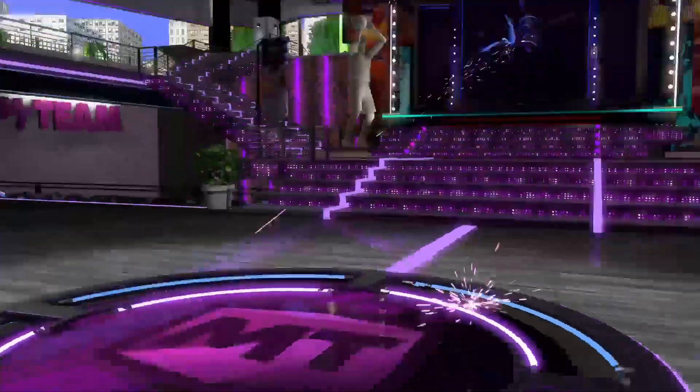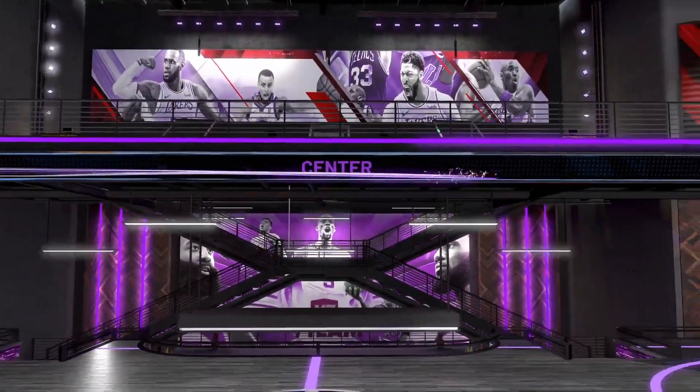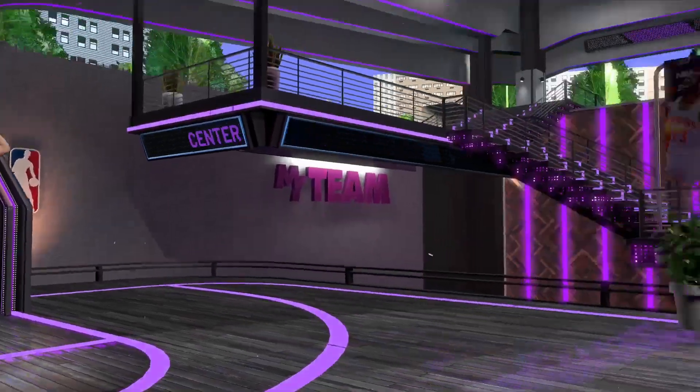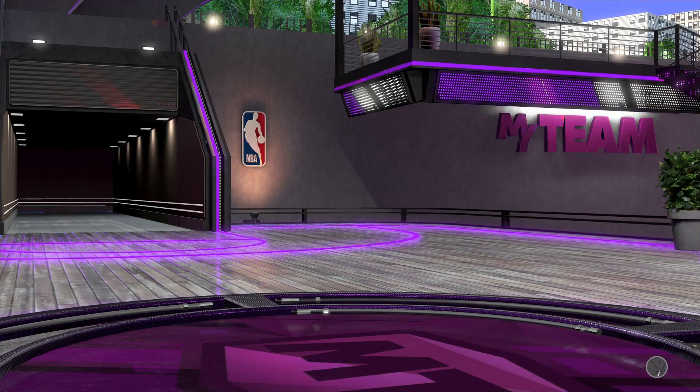What color is that? Memphis Center — so we pulled Bryant Reeves. We pulled 3 Amethysts on this pack opening.